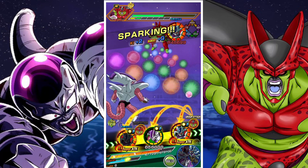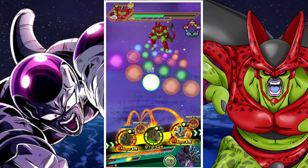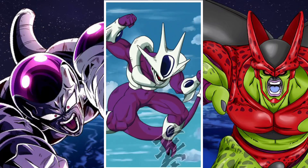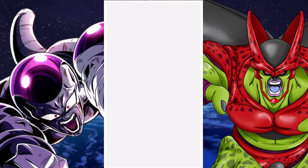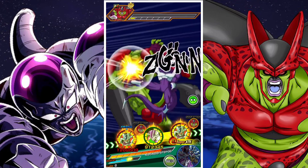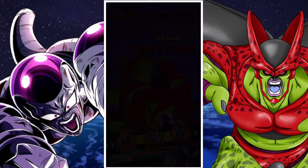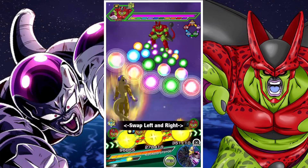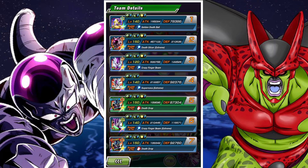Freeza looks good from a damage perspective — I think he can do a lot of damage. Generally speaking, you're going to be very low HP in some of these events. And maybe you can get Freeza to really look impressive by scoring the finishing blow as a floater. I wouldn't suggest keeping him as a main rotation unit, but as a floating unit that's just there to dish out a huge amount of damage, Freeza can definitely be that guy — which I think is very good.